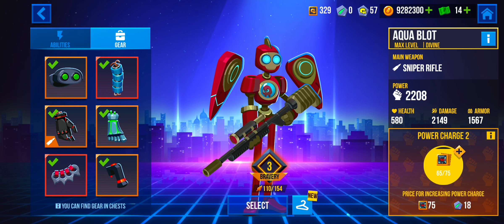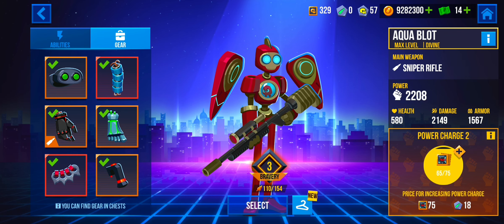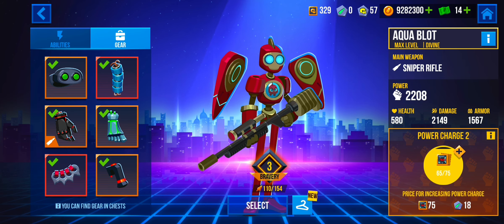One of the personal gears you can use is the Trilight Shoulder, which will further reduce your aiming time and allow you to aim very fast and take out enemies.